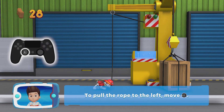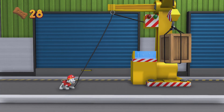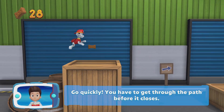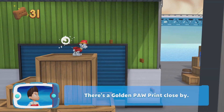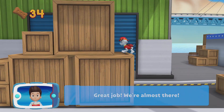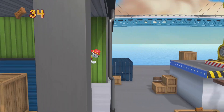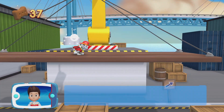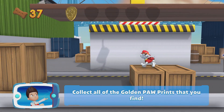To pull the rope to the left, move the left stick. Go quickly — you have to get through the path before it closes. There's a golden paw print close by. Great job, we're almost there. A golden paw print — you got it! Collect all the golden paw prints that you find.